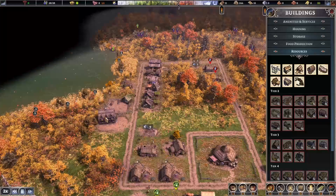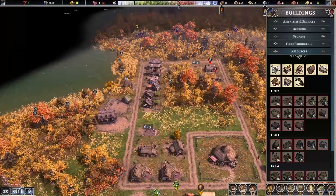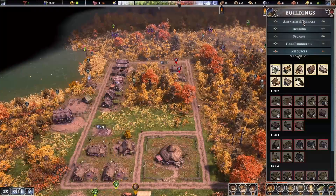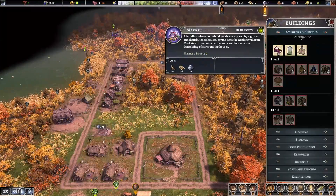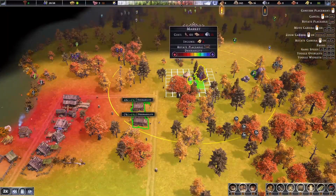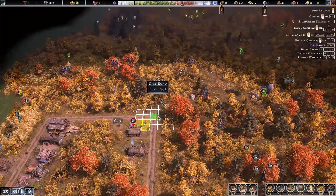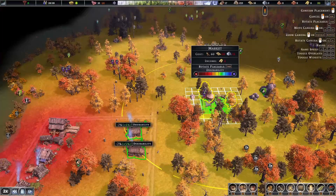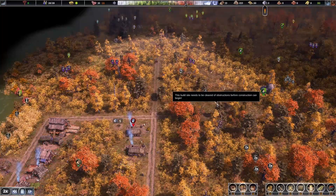We've got that storehouse done — it just unlocked a bunch of other buildings, which is super nice. It also unlocked the market. The market actually has a plus on its desirability, so people do want to live next to it. See that big ring? That's its service area. I'm going to extend these roads a little bit and put it right here so I can fit two houses between it and the road and still cover those two little houses there.